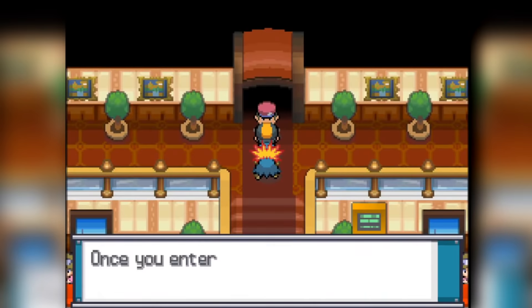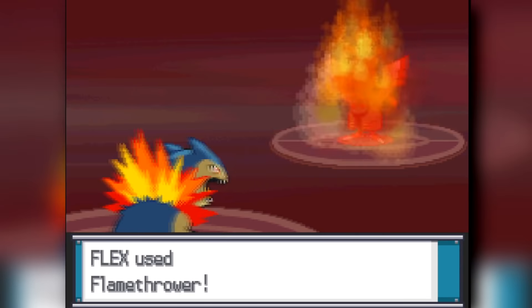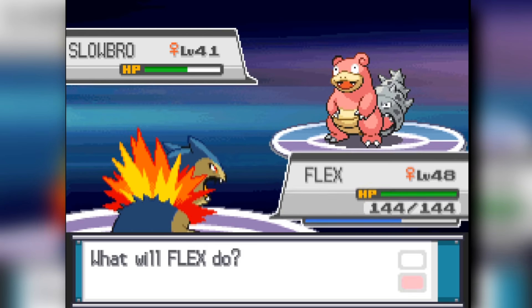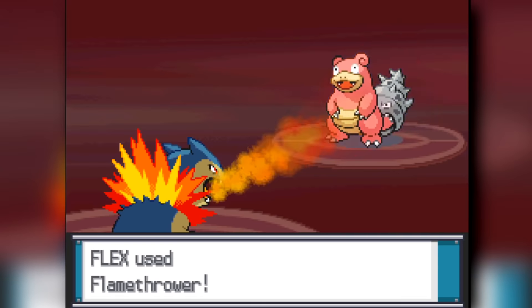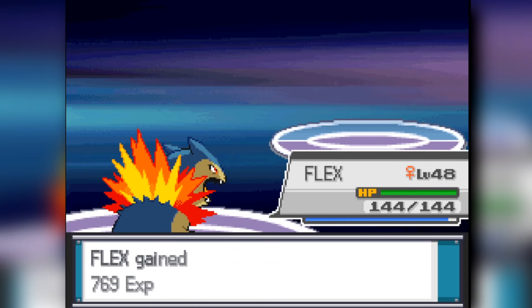Heading into the first Elite Four member, Will, the Psychic-type. We went to the Lake of Rage and did some time tinkering to get the Choice Specs, along with some Charcoals and Metronomes for our team. A Choice Specs Flamethrower knocks down the rest of Will's team pretty easily. I essentially 1v1 the Slowbro since he just lets me beat him, then the Jynx and the extra Xatu — and that's the end for Will.